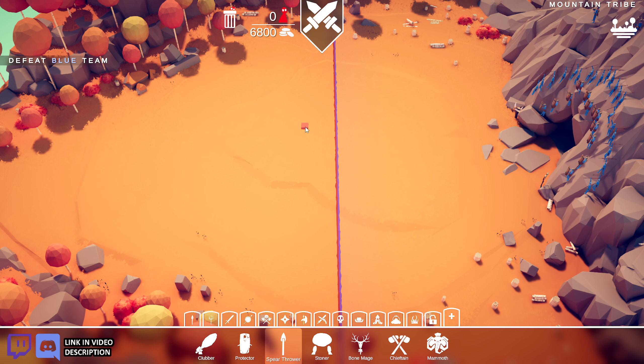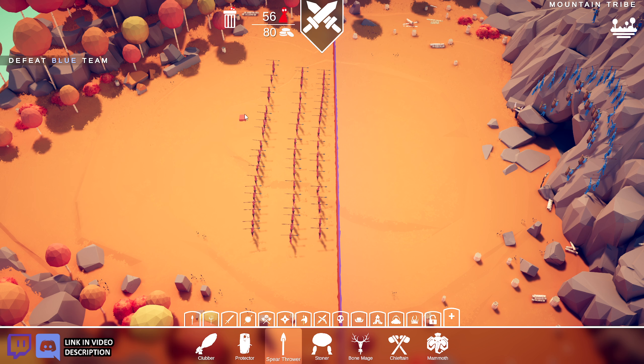I'm going to stack up spear throwers here, because what generally happens is the AI kind of forward marches, and these guys are up on a mountain — they're going to fall and take damage. So by the time they recover, if they recover, they're already going to be weak. So I think if I make like a line of spear boys here, maybe even a second line, dare I say even a third line — but I can't afford guys in the back. I have 80 left, I can afford one protector.